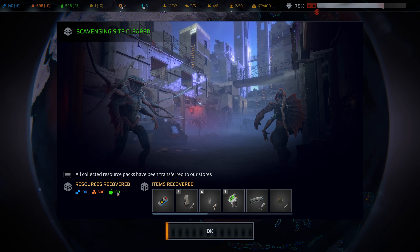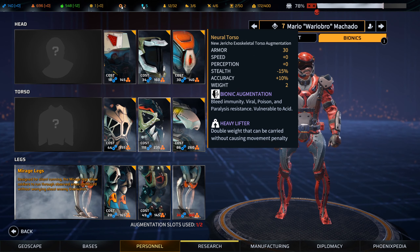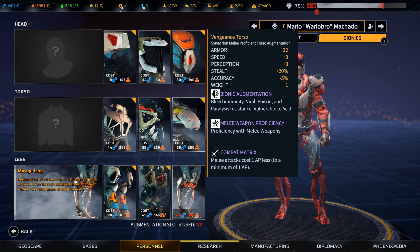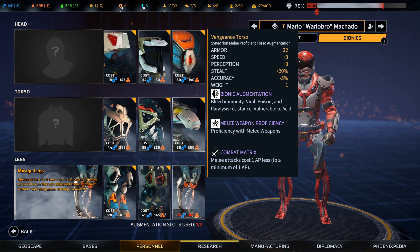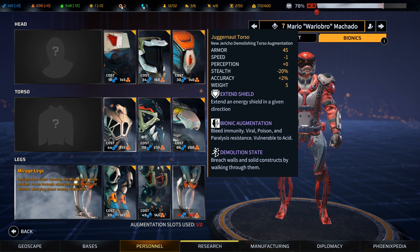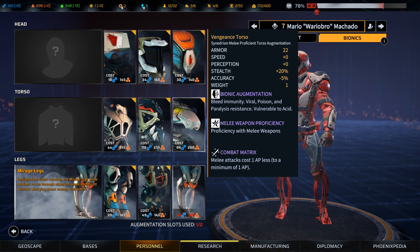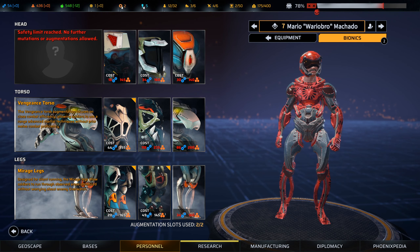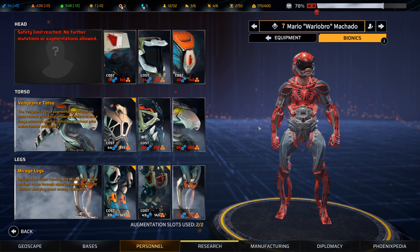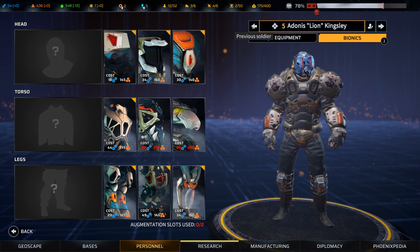600 materials, 100 tech, and 100 food — that's probably about the right ratios for what we needed. And Mario — it does seem like a really good idea for the extra stealth. Vengeance torso, look at him! I really do want to cross-class him with an infiltrator. In fact, while I think about it, we do have some materials so we could consider our snipers.